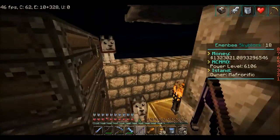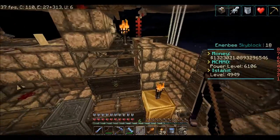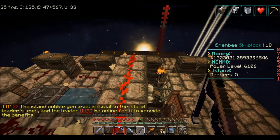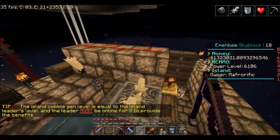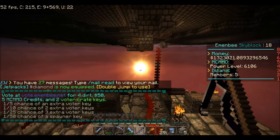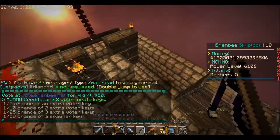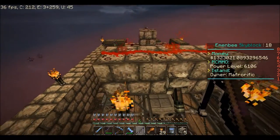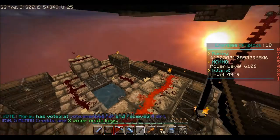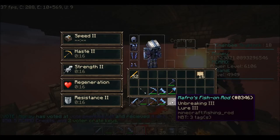I'm going to pop out of 1.10 and into 1.8 to show you the exact details of how I set myself up for fishing, and describe a few other tricks. I'm back now — I'm actually in 1.8.4, the version I use to fish. I've got my fishing rod here. I was going to mention some things that are a little bit special. I mentioned the fact that I've got this fishing rod without Luck of the Sea. Now because I'm in 1.8.4, there's an enchantment you can't see on this rod.